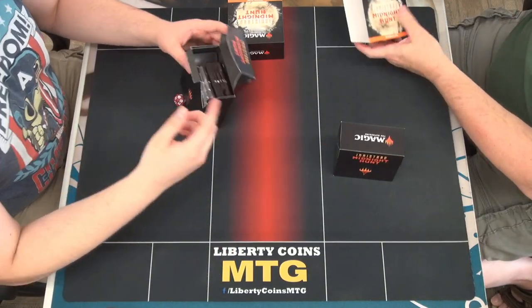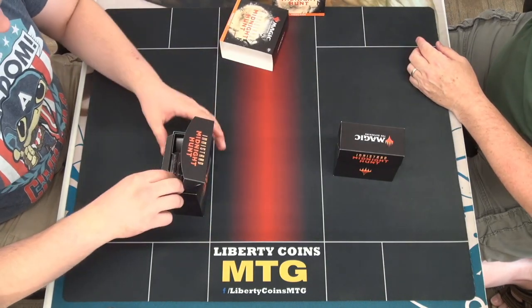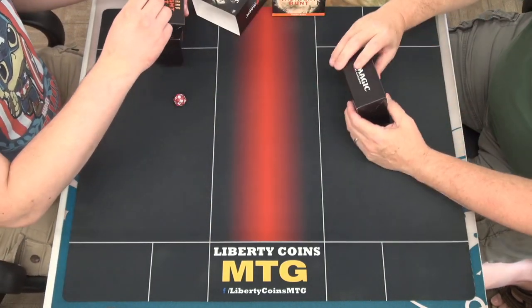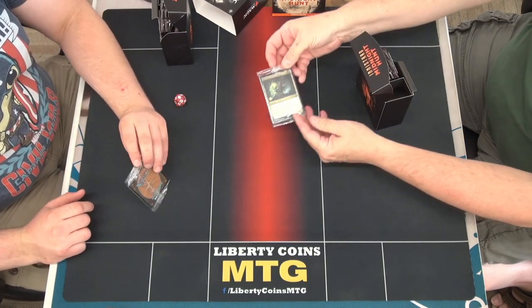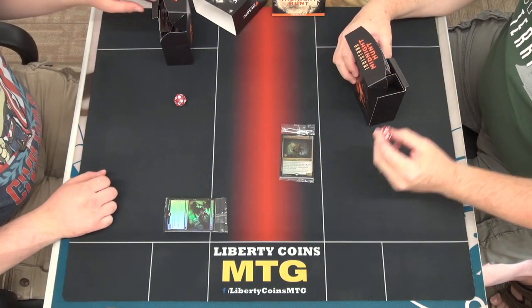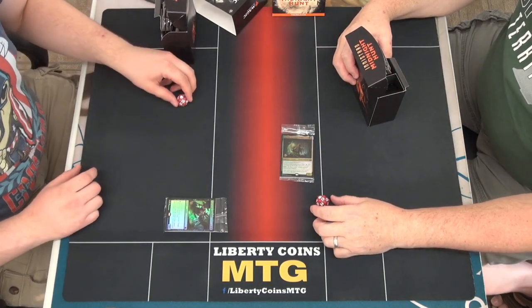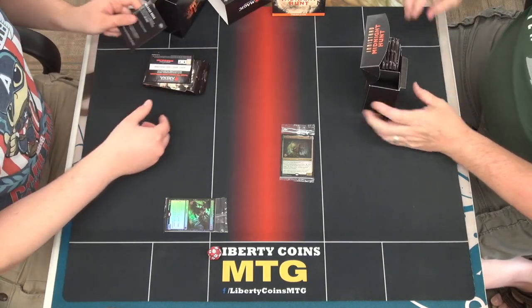Alright, two of us, John and Jason, are pre-releasing Innistrad: Midnight Hunt. Let's do it. I got the Tilda. I opened Word of the Forsaken, the Tilda, and the new die, which is a normal little werewolf spindown. I think that was really nice.